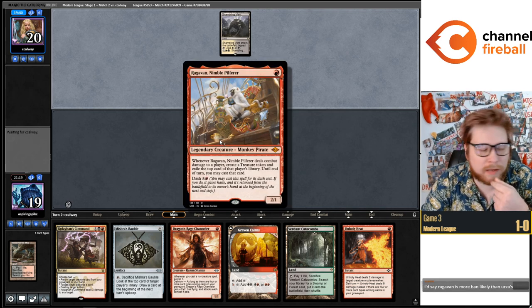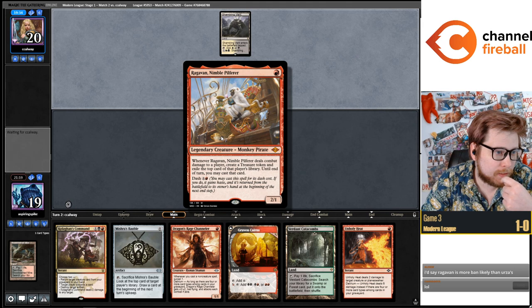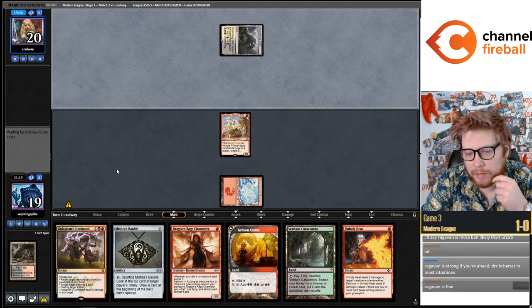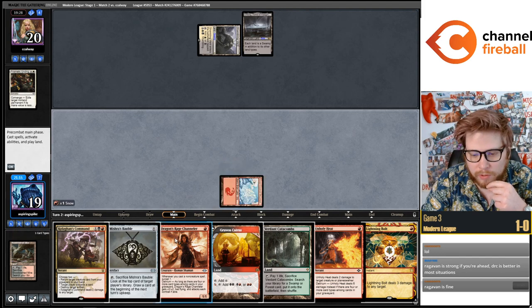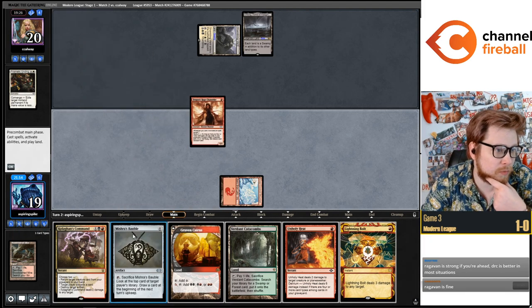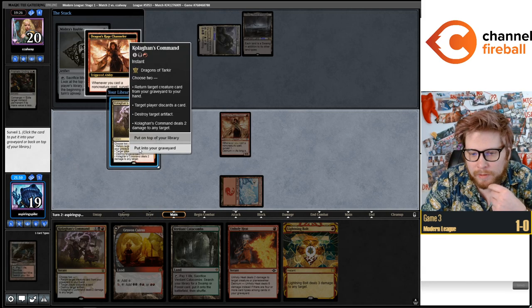Ragavan is better than Darcy on turn one, and Ragavan is more of a pain to play against than Darcy, but it does feel weird when there are two new really good red one-drops to be talking about banning the one that's like the less good one. I think we can graveyard that.